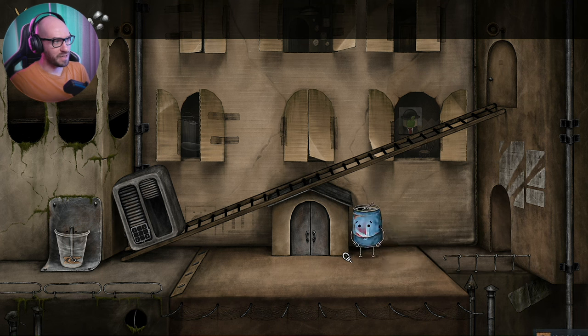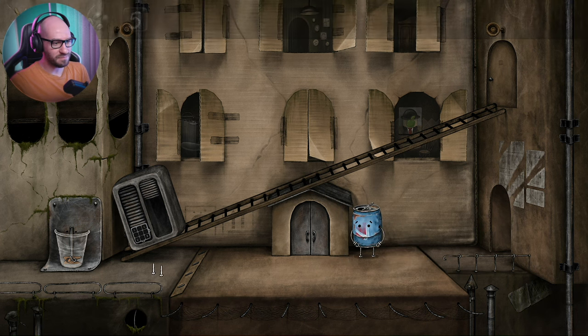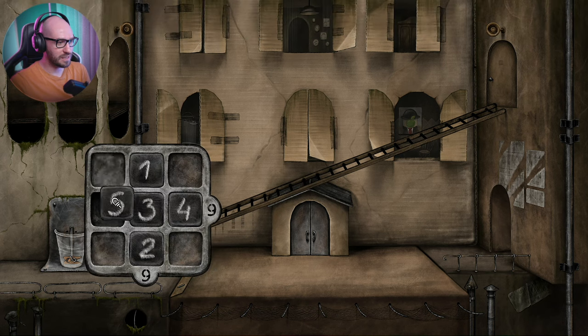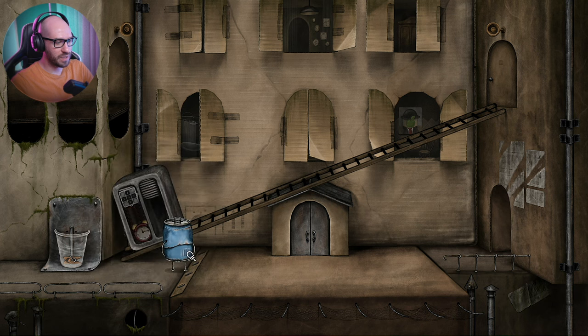Let me open up the safe over here now. Actually, before I do that — we gotta save the number. So in order to make a five over here, we need — that's going to be a four, and with two that's going to be a five. Nine and nine. We got it.